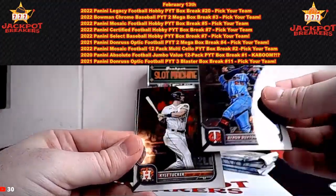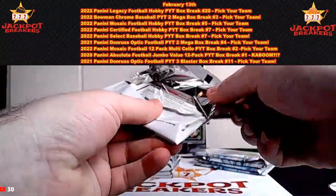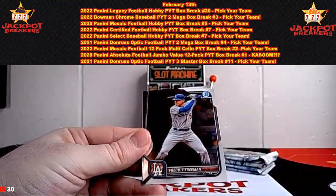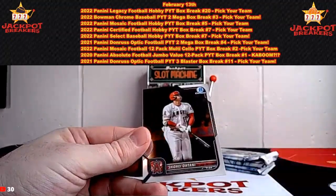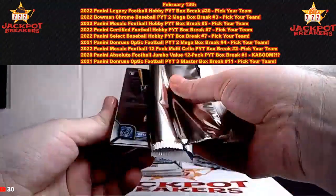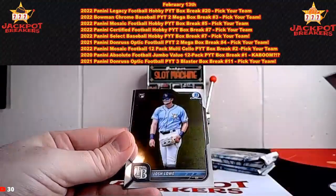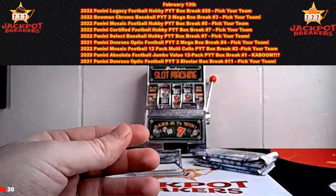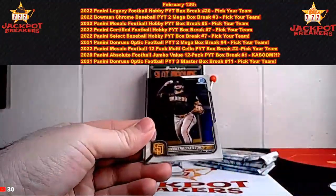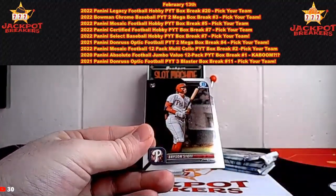Reed Detmers, Byron Buxton, Kyle Tucker, Matt Olson, Eloy Jimenez, Javier Baez, Freddie Freeman, Salvador Perez, Shohei Ohtani. We will be breaking Wednesday, Thursday, and Sunday — so we have three more days this week. Byron De La Cruz rookie, Francisco Lindor, Trey Turner, Josh Lowe rookie, Seiya Suzuki rookie for the Cubs, Fernando Tatis, another Wander Franco rookie, Corey Seeger, Spencer Torkelson, Bryson Scott.